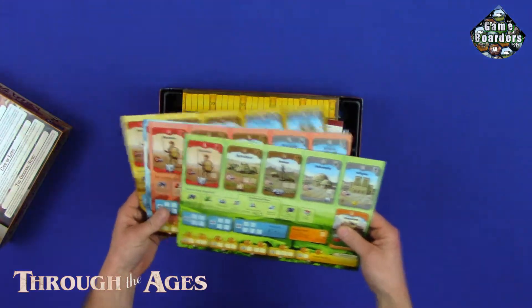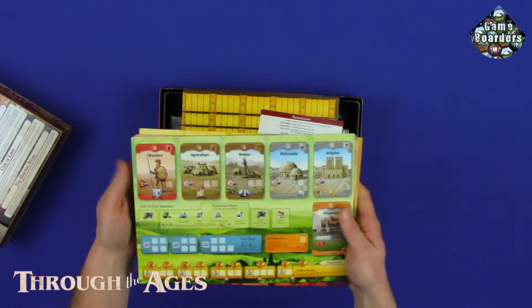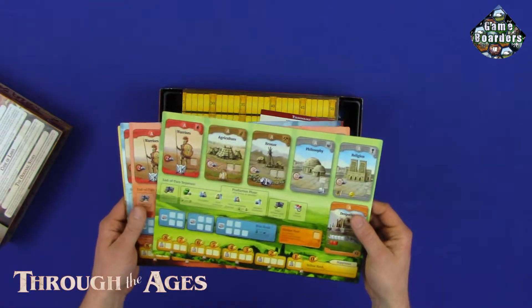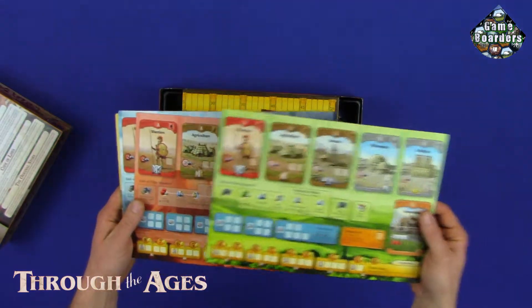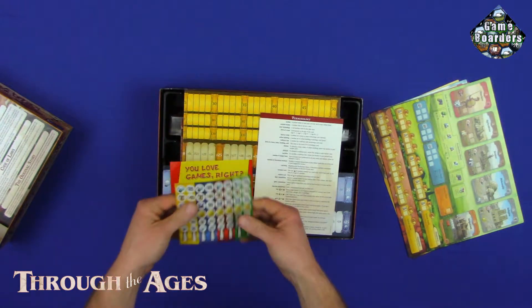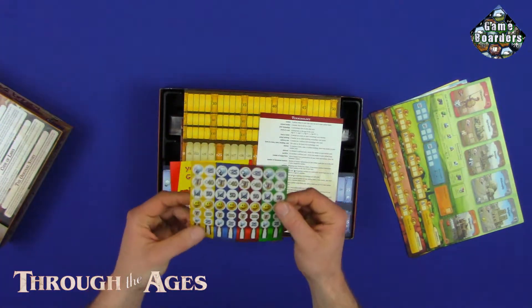These look like our tech trees or our progress boards. So we've got warriors, agriculture, bronze, philosophy, religion, a few other things that I have no idea what they are. So I'll definitely get into those. A few more stickers.